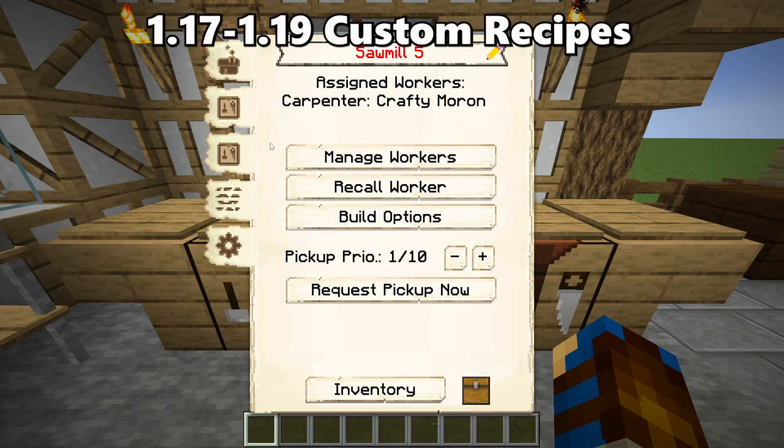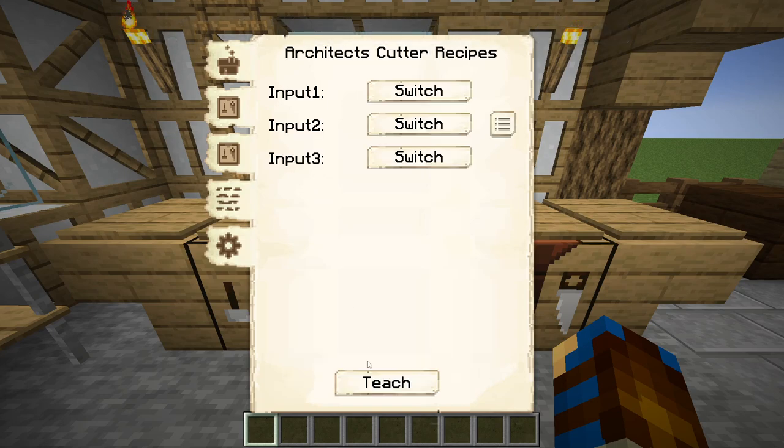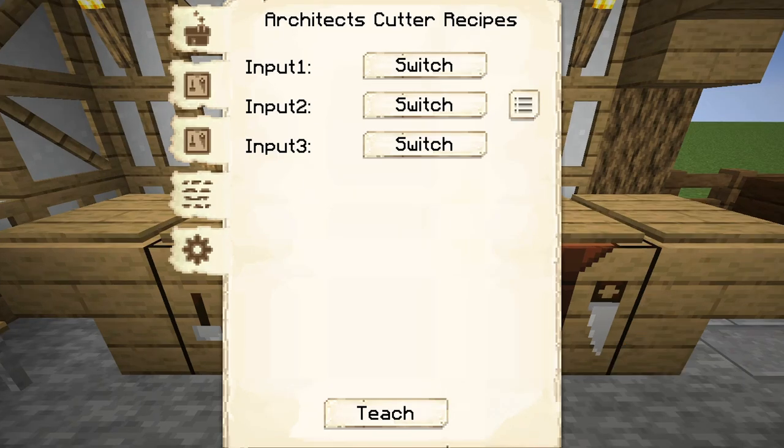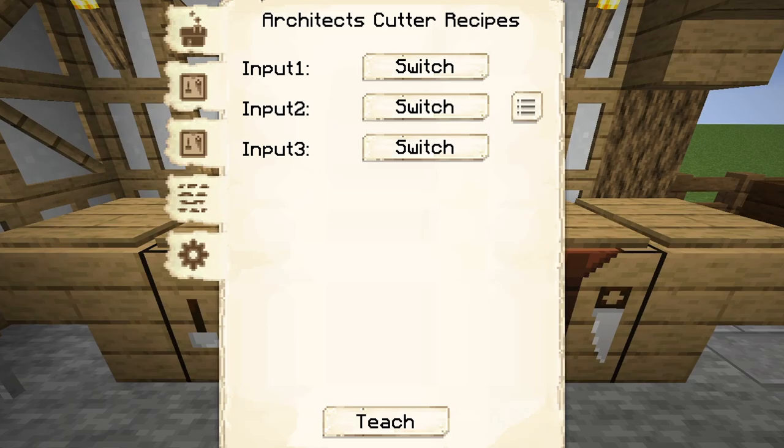All successful recipes taught to the sawmill this way can be found within the crafting recipes tab's list of recipes. Architect cutter recipes can be taught through the custom recipes tab of the sawmill's interface, by pressing the teach recipe option at the bottom of the tab. This opens up the architect's cutter crafting grid for the sawmill, which requires you to enter three inputs depending on the recipe that you're trying to teach.